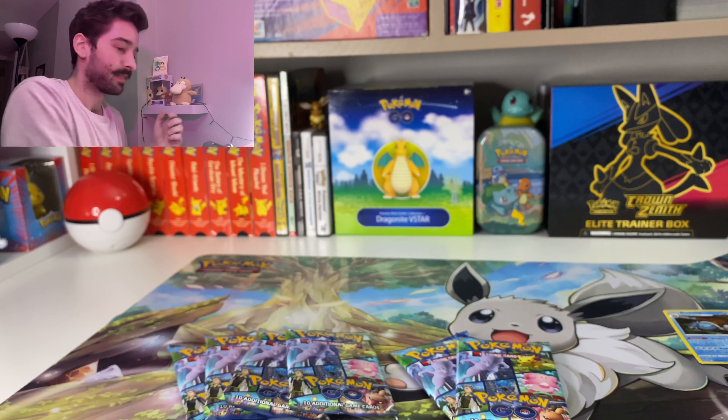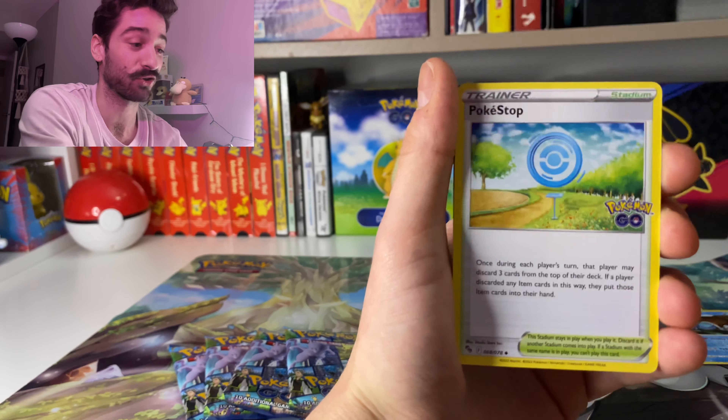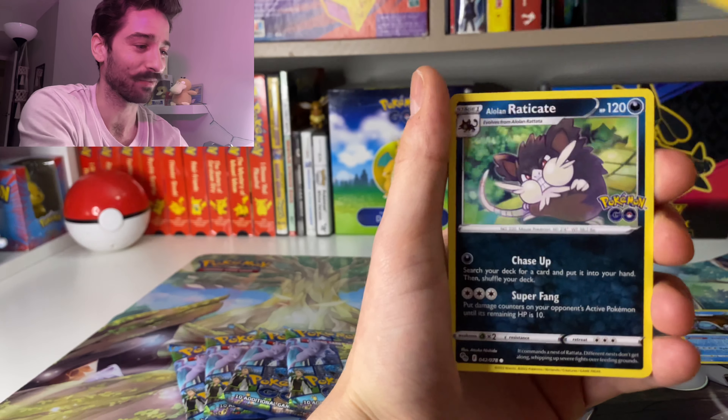Nice Fighting Energy to start this off. Egg Incubator. I think I see something back there. Charmeleon, Rare Candy, Natu, and Bupam. There's definitely something back there. We got an Onix, Charmander, Pupitar, and oh — we started with the Dragonite V! First pack magic today.